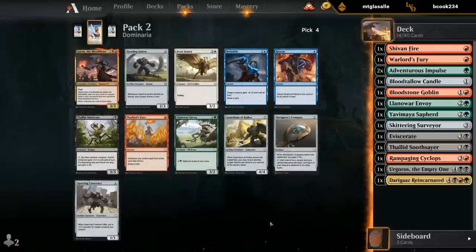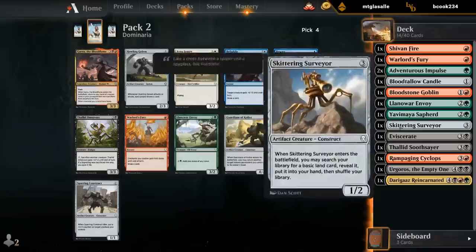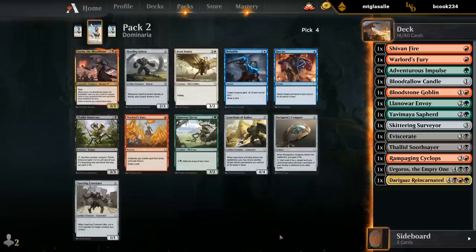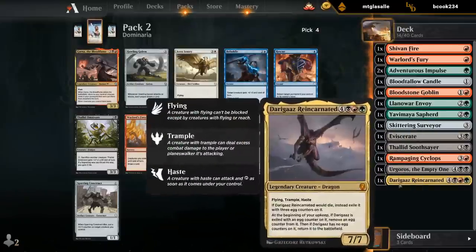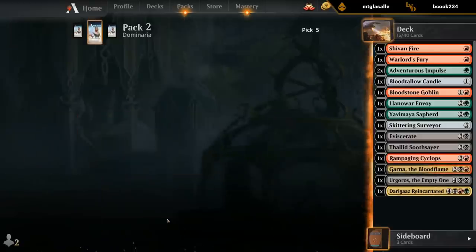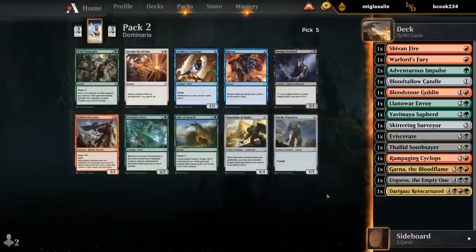Two considerations here: Garna and Omnivore. Omnivore plays well with the Sapherd we just picked up, can sacrifice Surveyor pretty easily, but not many other tokens. We already have a Soothsayer to sacrifice the same stuff. So Garna seems decent. If we have a lot of mana, we can even combo Soothsayer with Garna to get a ton of value. Then we would end up with three legendaries, in case we pick up some of those legendary sorceries. I don't think Wild Onslaught is gonna be amazing in our deck, but we might pick up some more Sapherds and random token makers, and then Onslaught becomes a lot better. There's nothing else I really want here, so might as well.